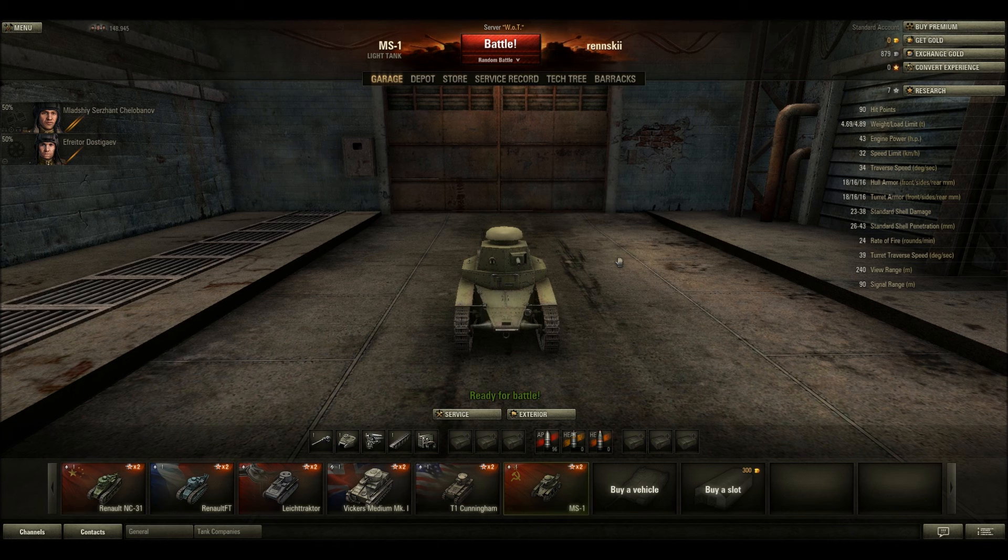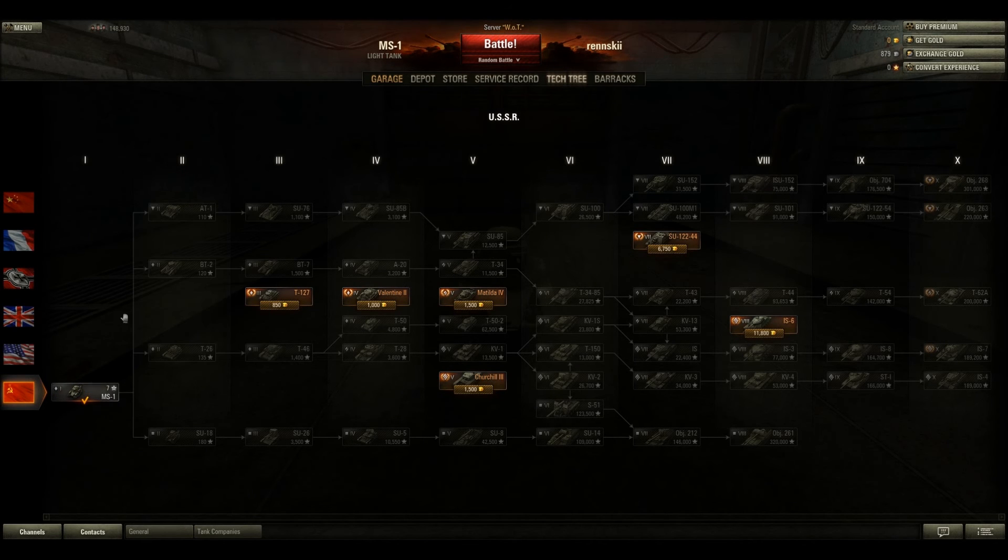This is where you start off — it's your garage. You'll be given the tier 1 tanks, each one. Now I'm thinking about doing the Russian tech tree, so it'll be this one here. I'm probably going to do anti-tank, possibly, or maybe some scouts, but I'm going to give the anti-tanks a go first and see what I think about them.